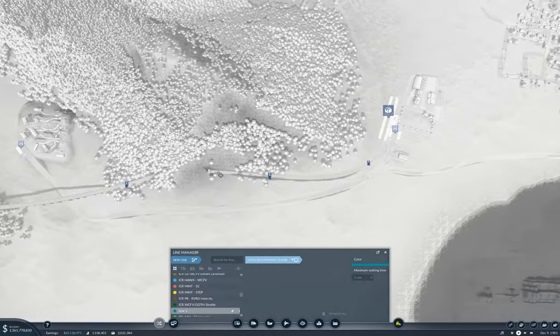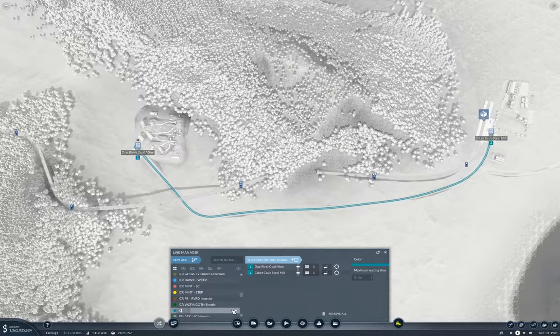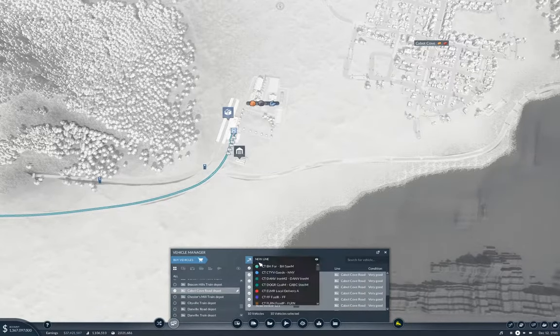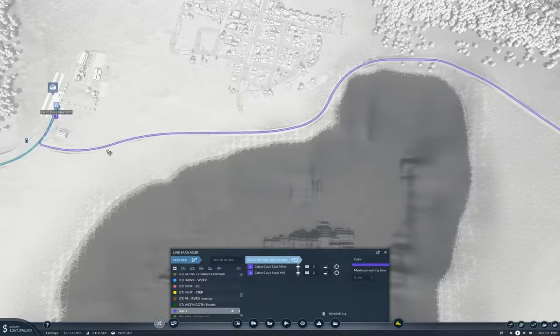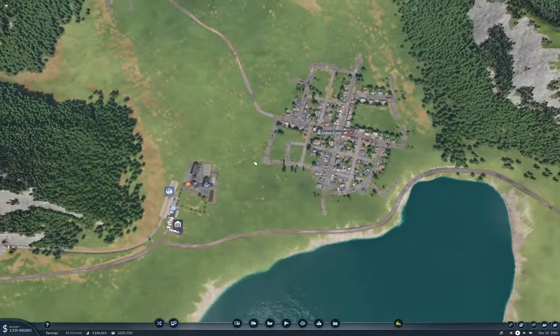New line. Here to here — cargo truck from Dog River coal to Cabot Cove. Let's call that Cabot Cove steel mill. Then we'll go here, take all of those. New line from here to here — so that's the Cabot Cove coal mine to Cabot Cove steel mill. We have coal being collected.